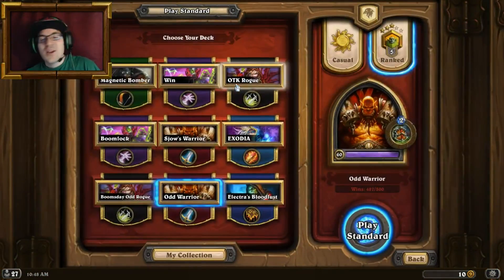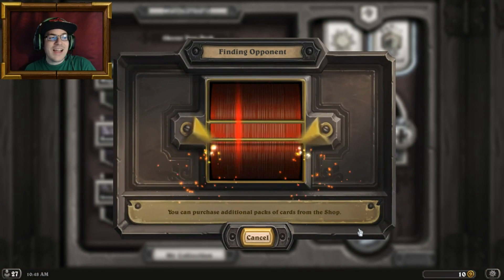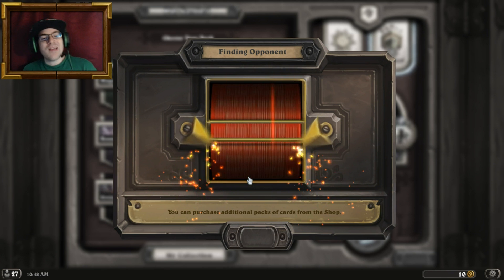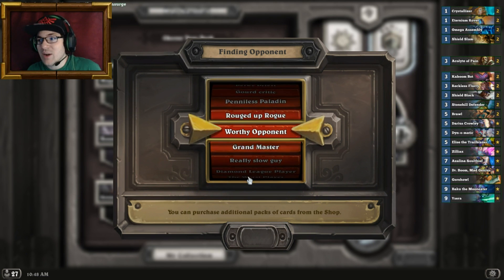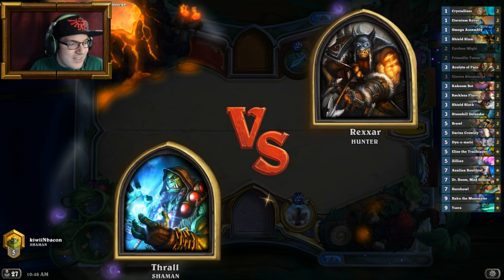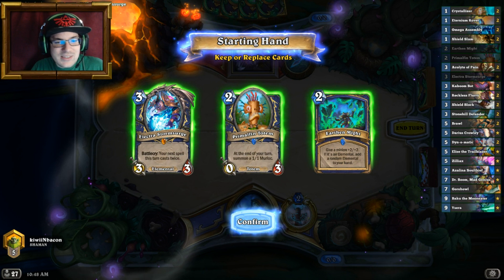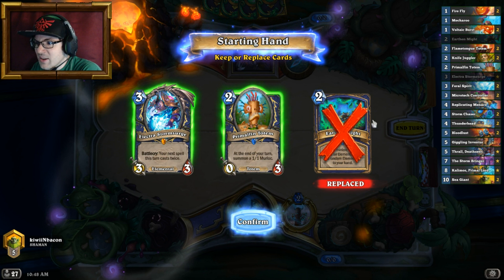Now let's jump straight into a game and have some fun. I want to make sure that Electra procs that Bloodlust and brings us a swift victory. I cannot wait to show you guys how strong this deck has become over the past couple of days. A lot of people are playing Mechathun decks, some sort of control priest, and there's a lot of Zoolock as well. Oh no — the deck tracker is showing a preview of my next deck. We're not doing that, we're playing Bloodlust!